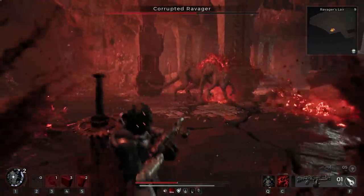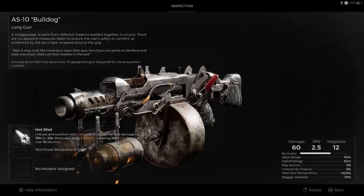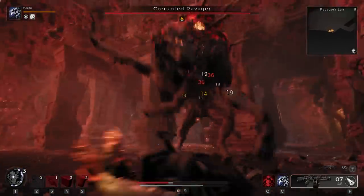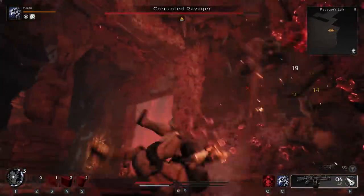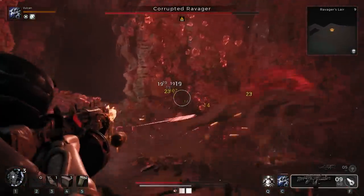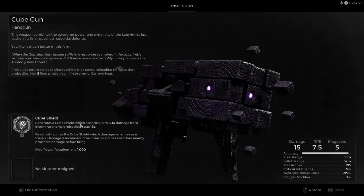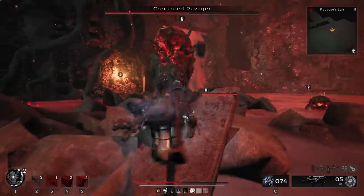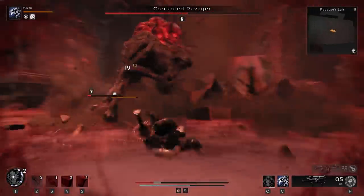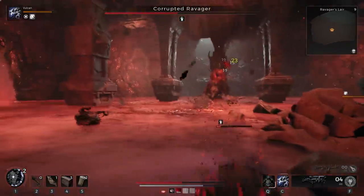For weapons, I'm using the Bulldog shotgun native to the Challenger with the Hotshot mod — a great weapon especially for an Engineer. When enemies get close to your turret or close to you, the stagger damage is great. The Cube Gun is so much better than the early game SMG. It has infinite ammo and generates a cube around you that absorbs 500 damage from incoming enemy projectiles. This furthers the reason why this build is so effective.